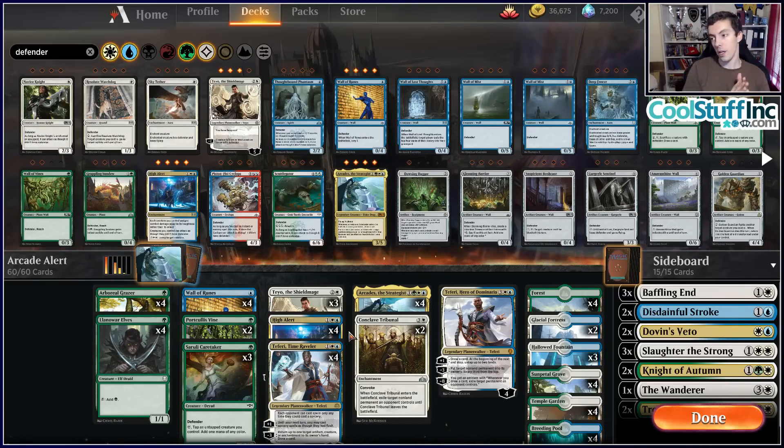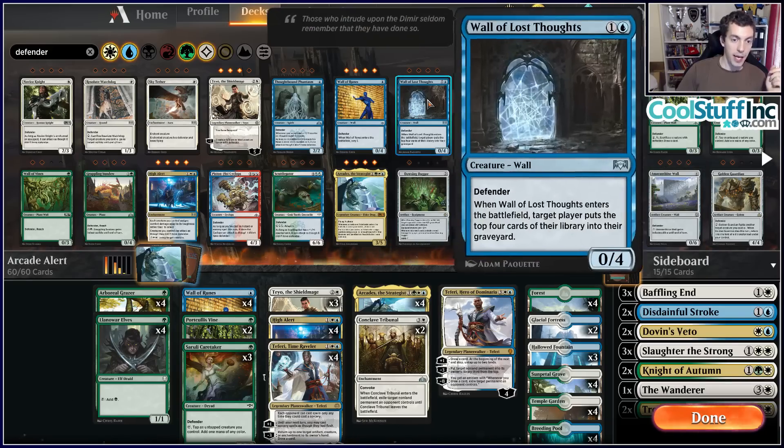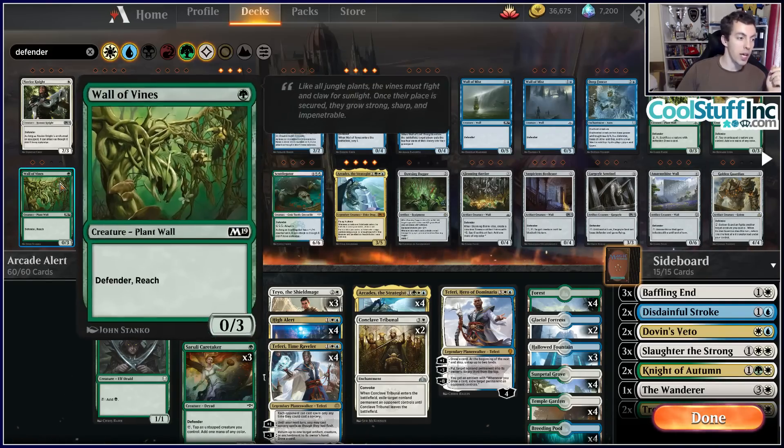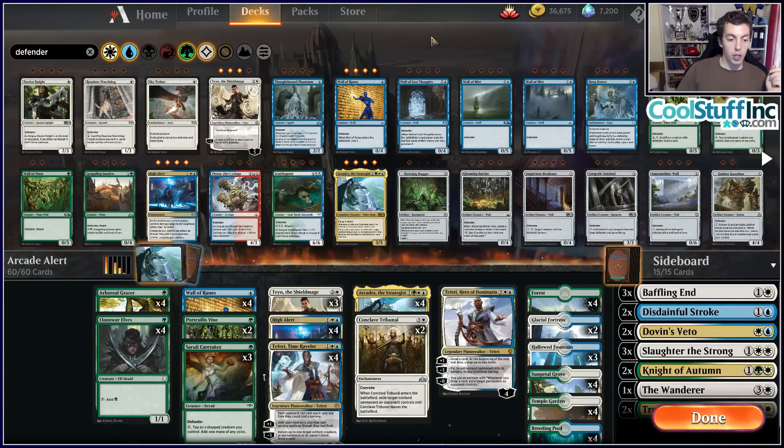The biggest trap people fall in when building a theme deck like this is they include too many bad cards. You can't just put four High Alert, four Arcades, and a bajillion copies of Wall of Mist, Wall of Lost Thoughts, Resolute Watchdogs, Wall of Vines, and Grasping Sundews in your deck — you'll basically have a deck full of crappy cards that aren't going to work at all unless you draw your main cards. When things aren't going right, your deck still has to function.